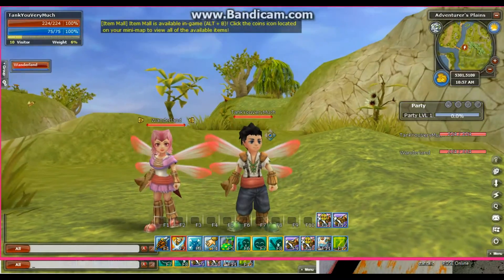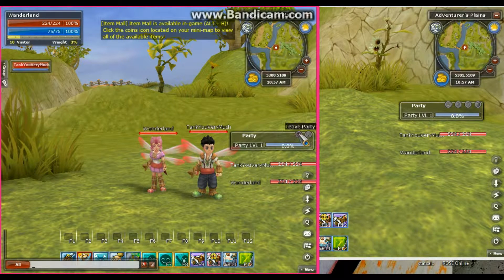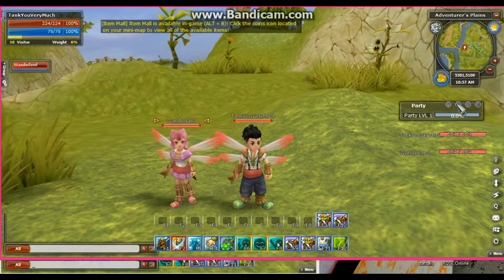Also, in your party, if you are the party leader it will show all these options. If you are not the party leader, it will only show two options to leave the party and to look at the EXP and item sharing priorities. As party leader, if you want to kick someone, just click on their name and click kick party member. If you want to promote somebody else to party leader, click on their name and click empower with party leadership.